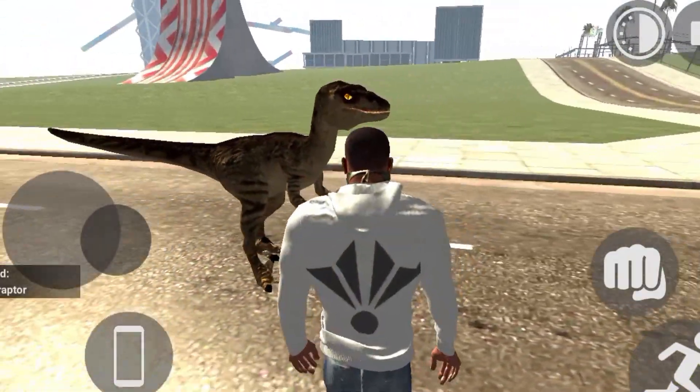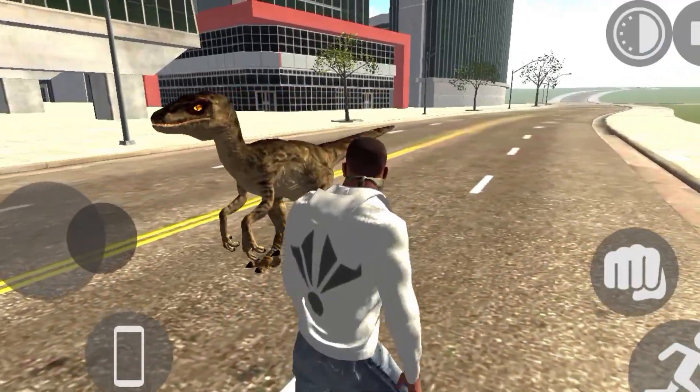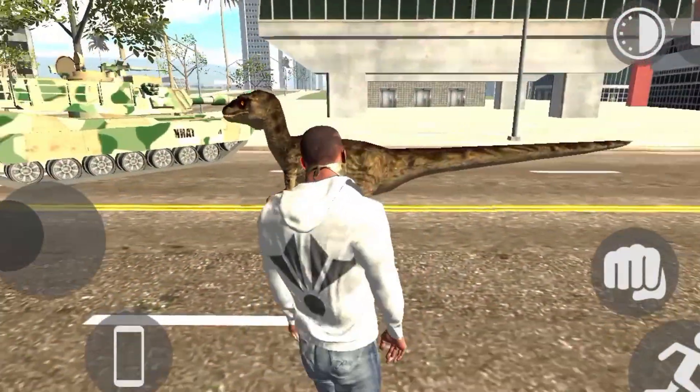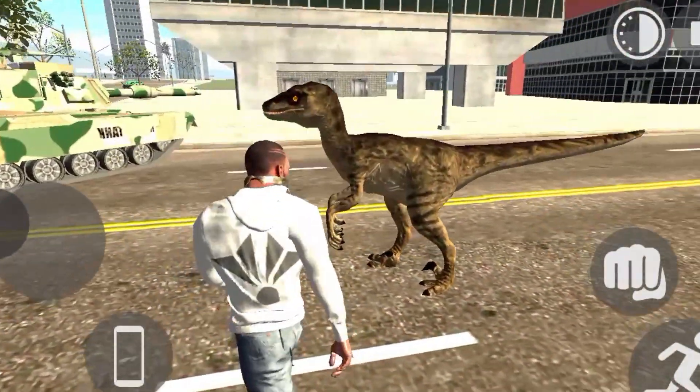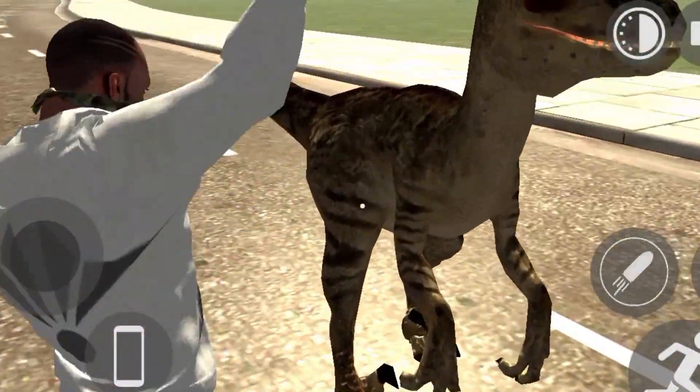So guys, you can see our game. There is a way to add things, and this is the little dinosaur. Now you have to sit on this map. I will tell you guys how to sit on this dinosaur, how to get this update, and how to get our dinosaur blasted from a bomb.